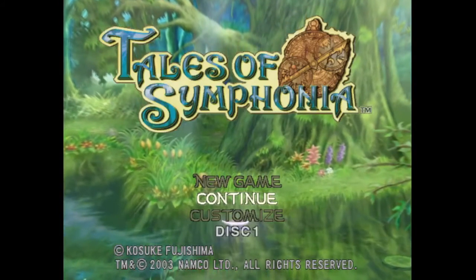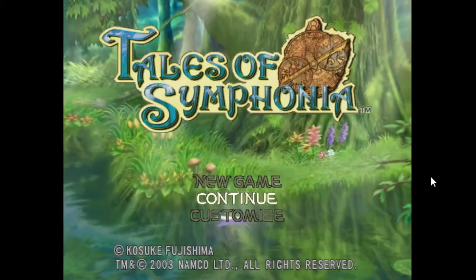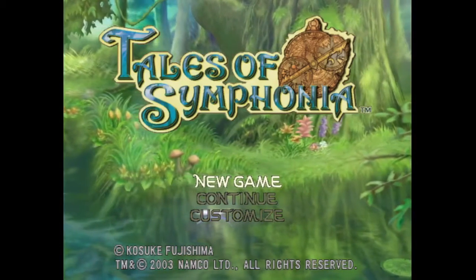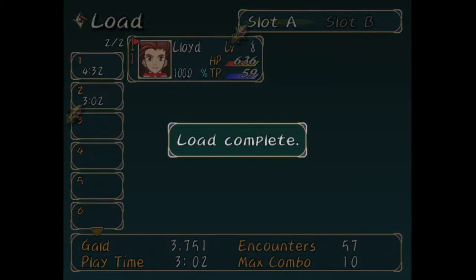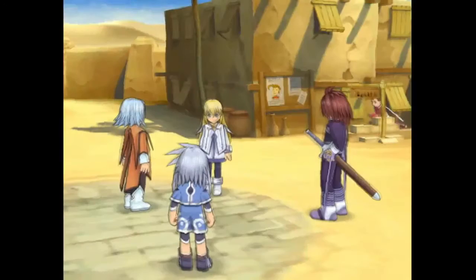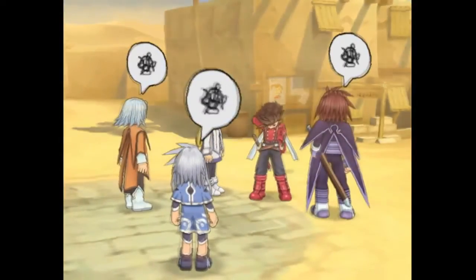This is how to remove the blur from Tales of Symphonia. I'm playing this game and liking it, but all the cutscenes and general gameplay have this horrible blur effect on the Dolphin emulator, which makes all the characters look distorted and messed up.